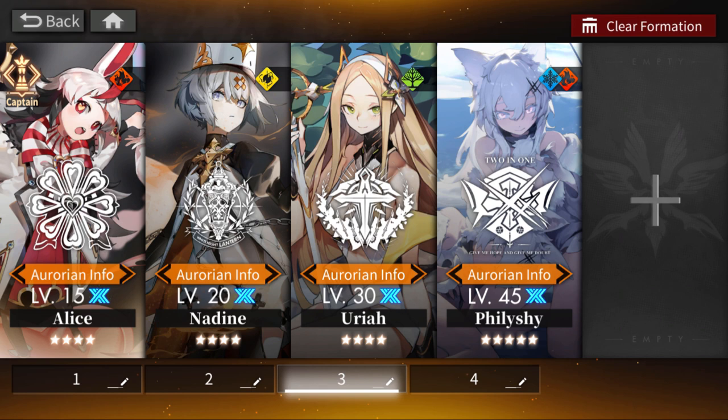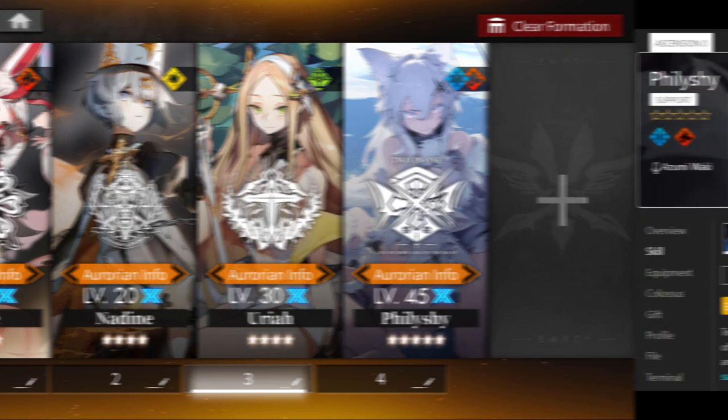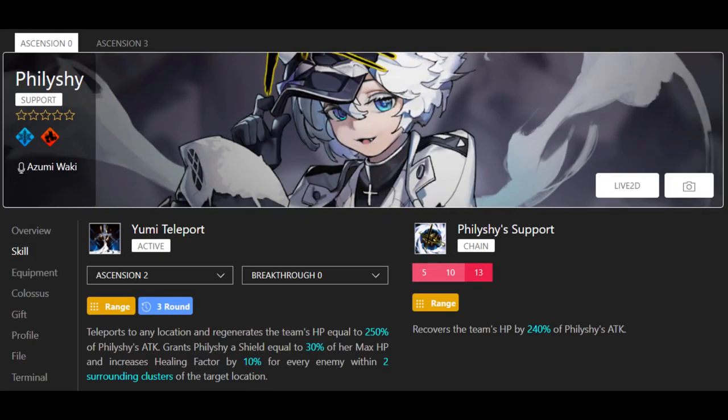These are nice little units that bring some healing utility, so you'll always have a spot for them — until you get to content where you really need to maximize your damage output, at which point these units start to drop off in usefulness. An exception here is Philishai, who is the only five-star in this category.